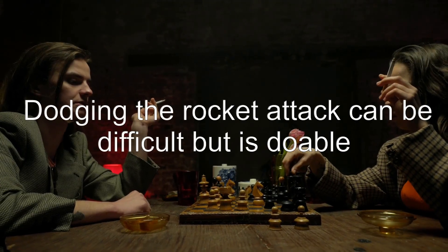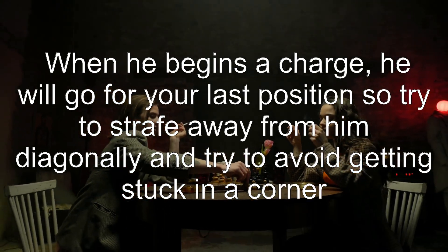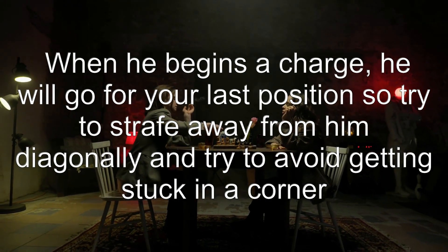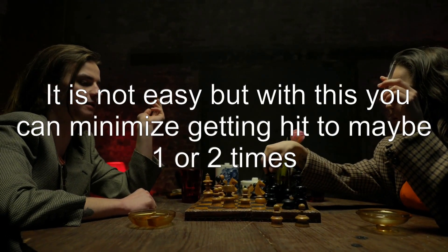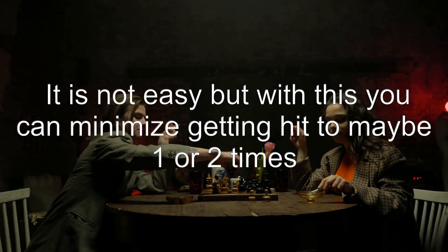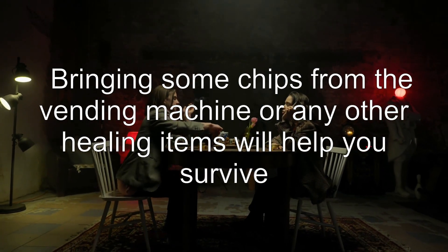Dodging the rocket attack can be difficult but is doable. When he begins a charge, he will go for your last position, so try to strafe away from him diagonally and try to avoid getting stuck in a corner or against a wall. It is not easy, but with this you can minimize getting hit to maybe one or two times. Bringing some chips from the vending machine or any other healing items will help you survive.